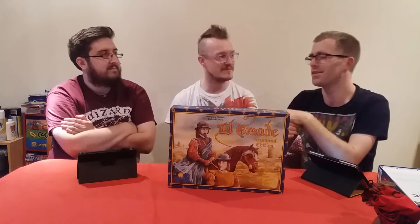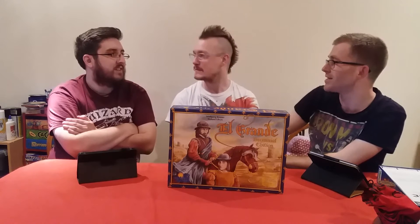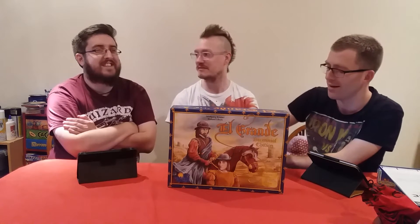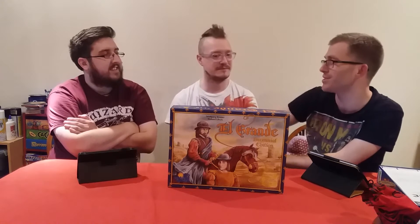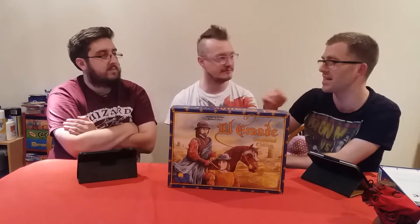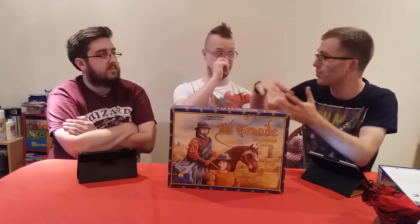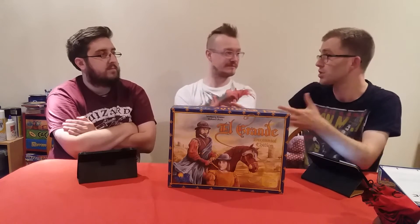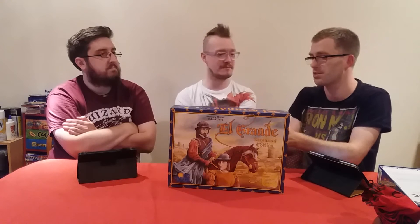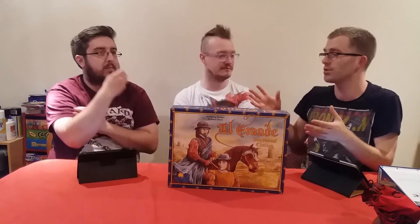The king is this enormous classical pawn. You have got the best initiative system in any game. The rulebook doesn't say why it is the way it is, but I've always taught it: the more time you spend gathering up your nobles to exert your influence over Spain, the slower you can react. So the lower number initiative cards for who's going first have got more guys you're going to summon from your court, and the higher ones have got fewer.